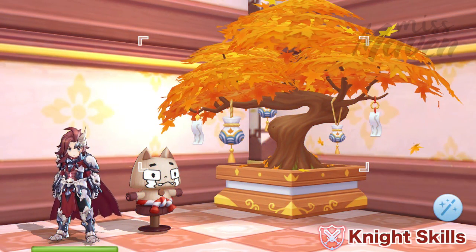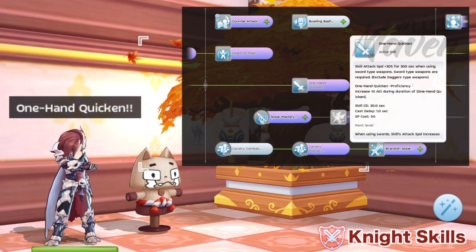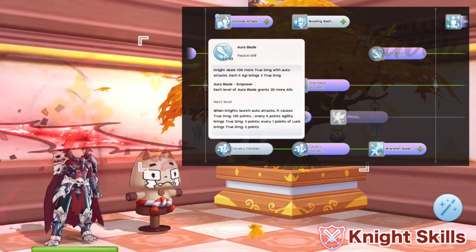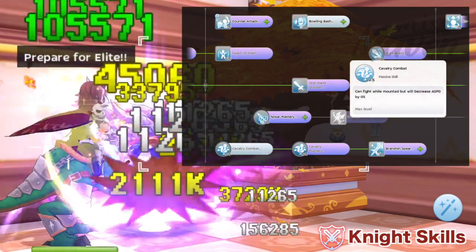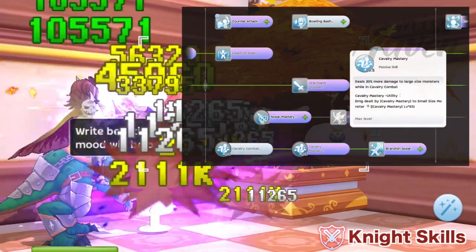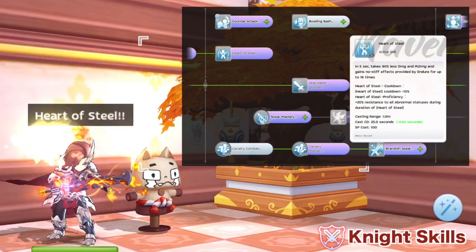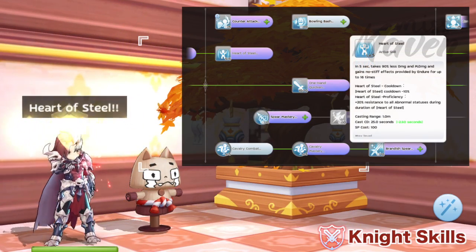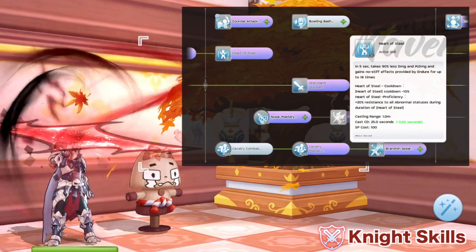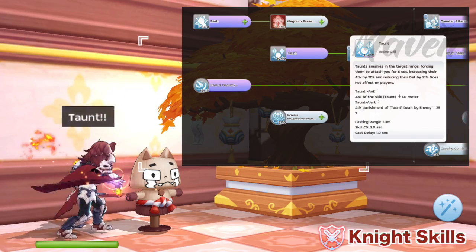For the second job, the most important skills to get are Level 10 One Hand Quicken for boosting attack speed, Level 10 Aura Blade for increasing your auto attack's damage, Level 5 Cavalry Combat to be able to attack while mounted, Level 5 Cavalry Mastery for 20% more damage to large-sized monsters while mounted, and Level 5 Heart of Steel, which is a good defensive skill that can help you survive one-hit kill skills such as the Explosion of Crystal in Tenato's Tower first floor. As for the remaining 5 points, you may opt to max out Taunt for lower penalty.